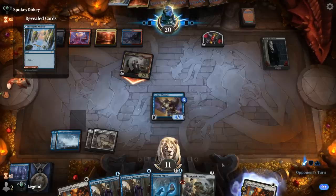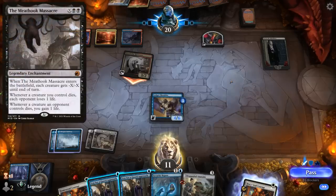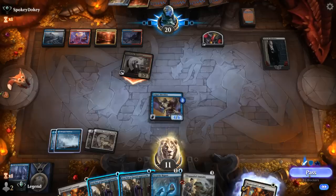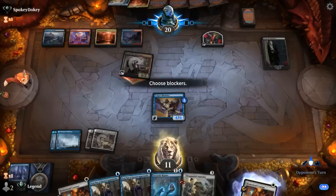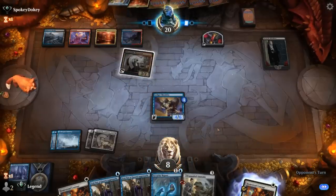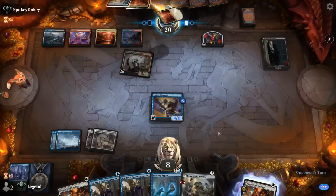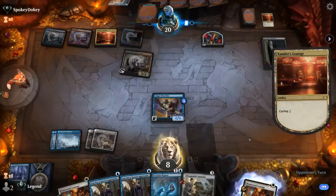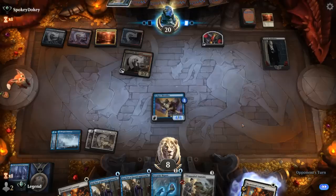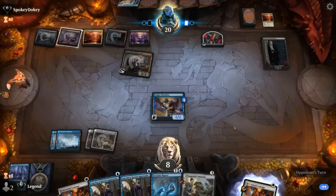Harvester attacks — a little suspicious. If they have Meat Hook Massacre for three, they could finish off Ledger Shredder, so that's a reason not to block. Hexproof wouldn't be too helpful there. We do have to keep an eye on our life total as we're down to eight. They're just cycling Xander's Lounge, so they need a pretty specific combination of removal spells to deal with the Shredder through double Guard Approach.